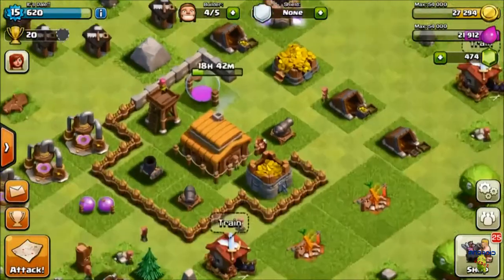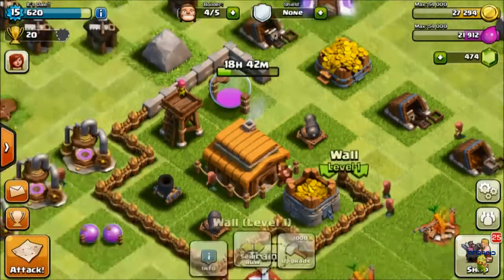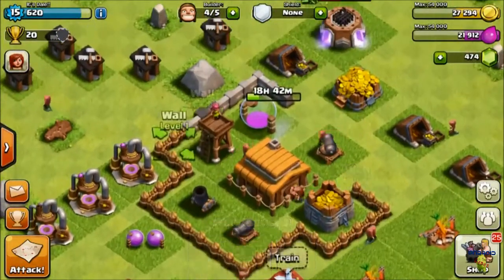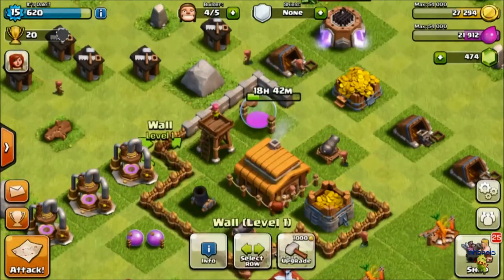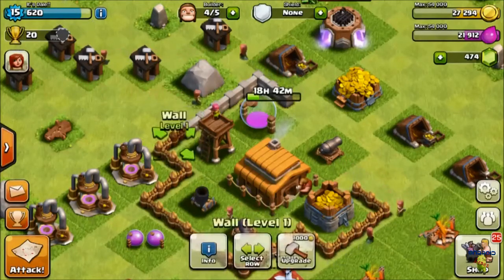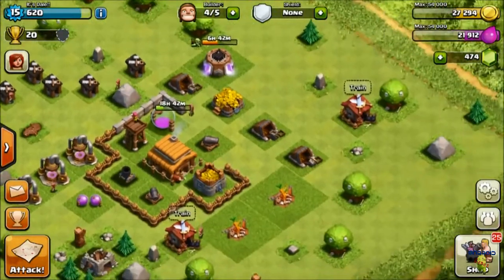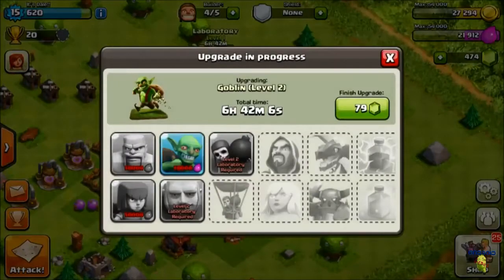I went ahead and upgraded the town hall to level 4, so it's upgrading right now. I also started upgrading the walls, but I didn't have enough to keep upgrading them all because they cost a lot. It costs 1,000 to upgrade and another 5,000 to upgrade to level 3 — the walls are a lot more expensive in this one. I also started researching the goblin, just for fun since I didn't have any other troops to do.